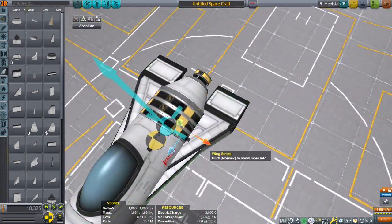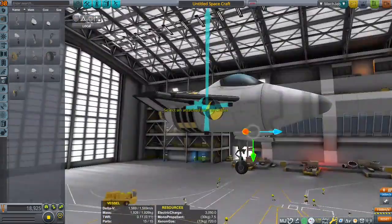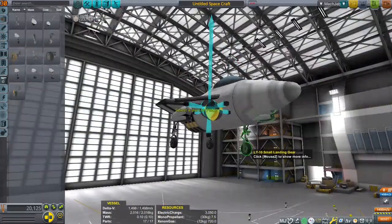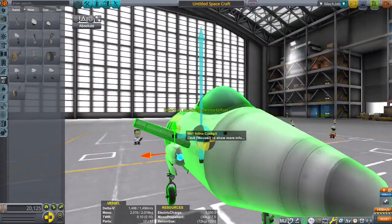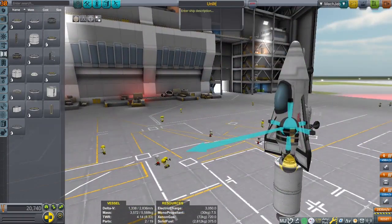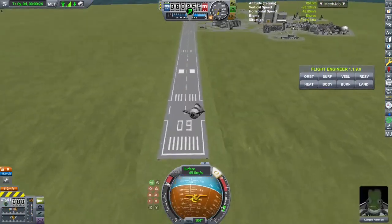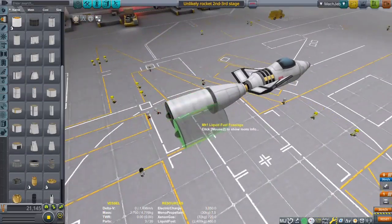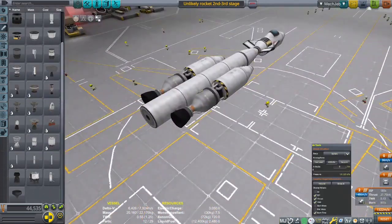I had a couple hours so I figured I could do this. I started by thinking, let's try to make everything reusable to make it a little bit harder — and yeah, it was not that easy. At first I thought a single engine should be enough: the design engine should cover the last 500 m/s to orbit in like three or four minutes. It was not.